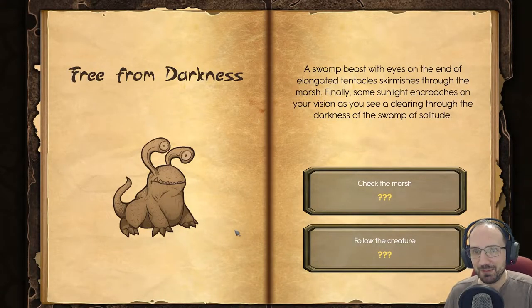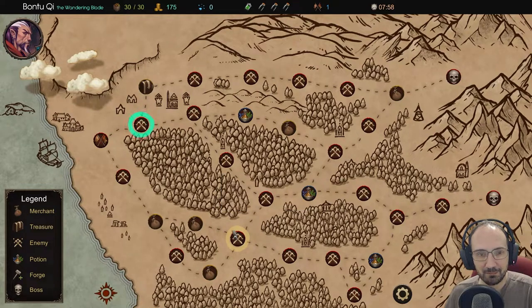A swamp beast with eyes on elongated tentacles skirmishes through the marsh. Some sunlight encroaches on your vision as you see a clearing through the darkness of the swamp of solitude. Options: check the marsh or follow the creature. Choosing to forge - let's go find out what this is.